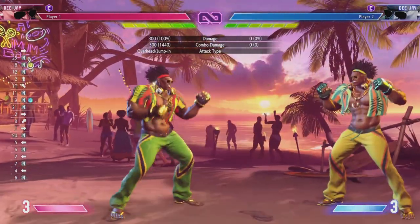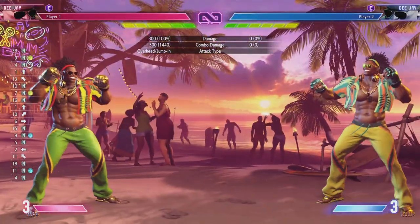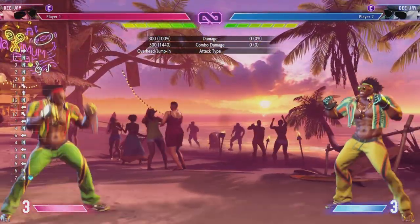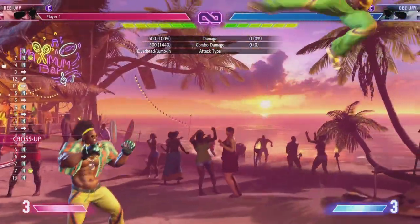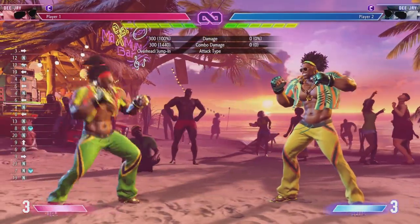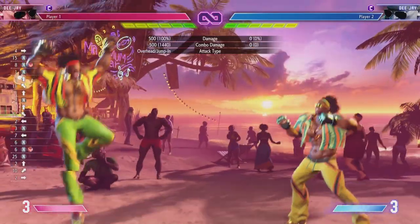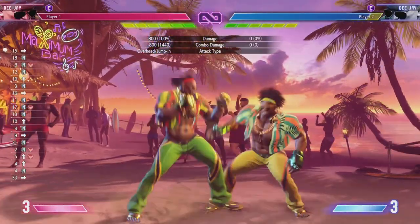Let's look at his jumps. Jump jab is kind of not interesting. Jump strong seems to be like an air-to-air move. You can hear his necklace jingling. Jump fierce — not bad. Jump short — not bad. Jump forward is what I would be jumping in on; it will cross up. Jump short is going to whiff coming down in front, so we don't like jump short. I like jump medium kick. Jump roundhouse kicks down — another weird air-to-air sort of move. You can do a neutral jump and come down on them from up high.